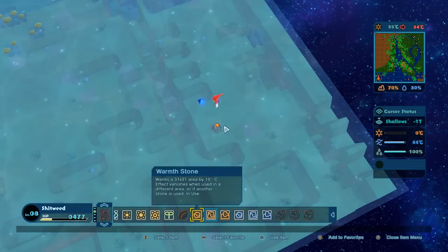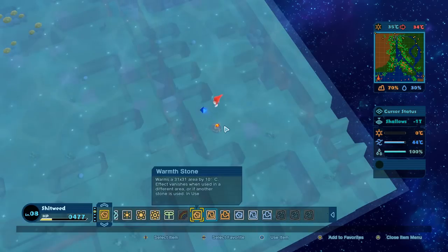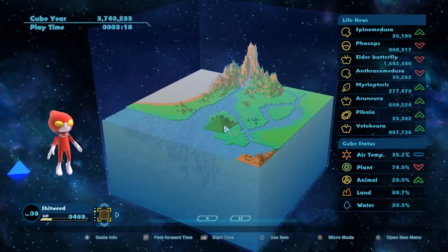It's all about experimentation here and hopefully we can evolve these bad boys and see what happens. So with that being added here, that bumps it up to 44 degrees Celsius. That should mean they should evolve - we'll speed up time and see what happens here.